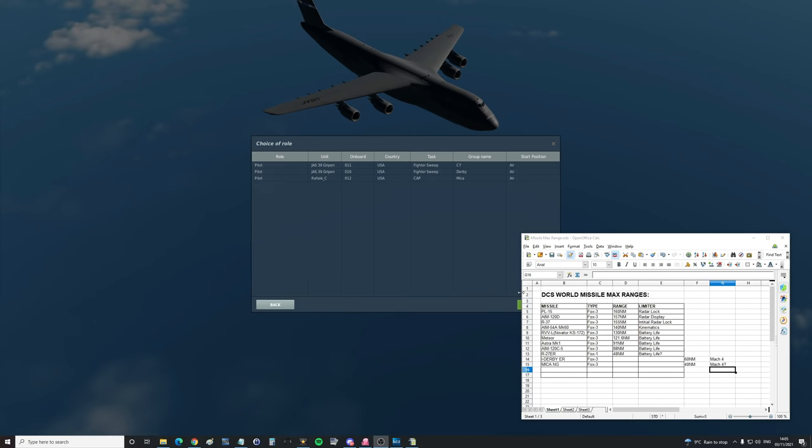Hello valued viewers, I hope you're all doing very well. We're cracking on with our series of testing the maximum ranges of missiles in DCS World. We've relatively recently had two new missiles added: the i-Derby ER, part of the JAS-39 Gripen mod, and the Mica-NG, which is part of the Rafale mod. We're going to try the maximum range shooting of both of them in the usual style with all the usual parameters.